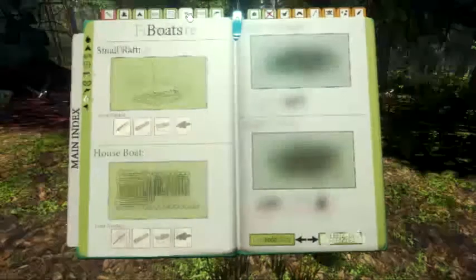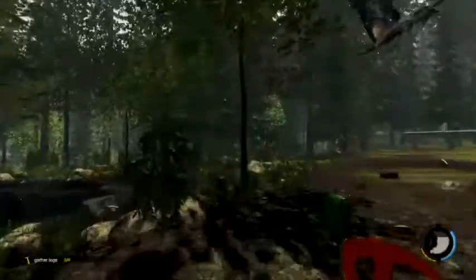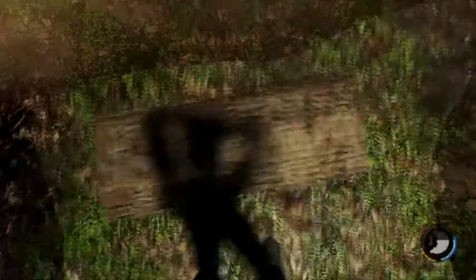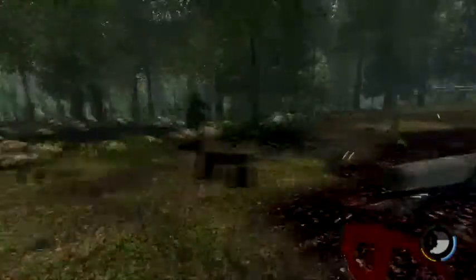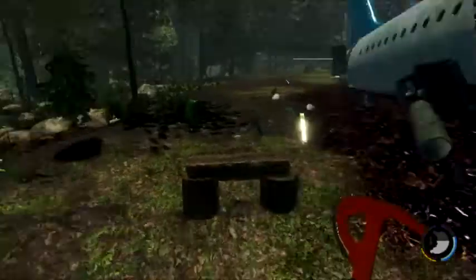The next thing we're going to take a look at is the wooden bench, which I have no idea what it does. It requires two logs, which is fairly easy to get. Alright, so this is the wooden bench - it seems to be purely aesthetic. I don't think it does anything at all. Can I use it? No, I don't think so. So unlike the stick holder, the bench really serves no real purpose.